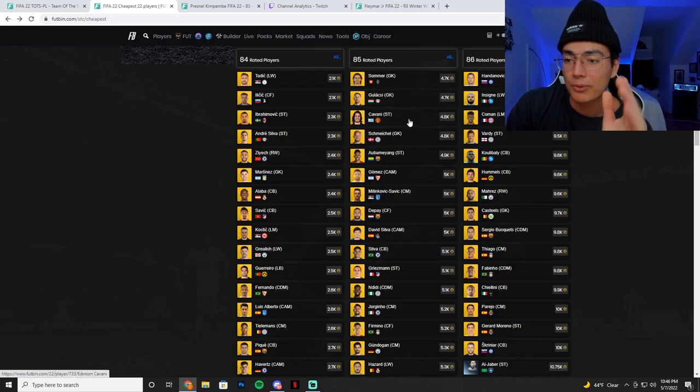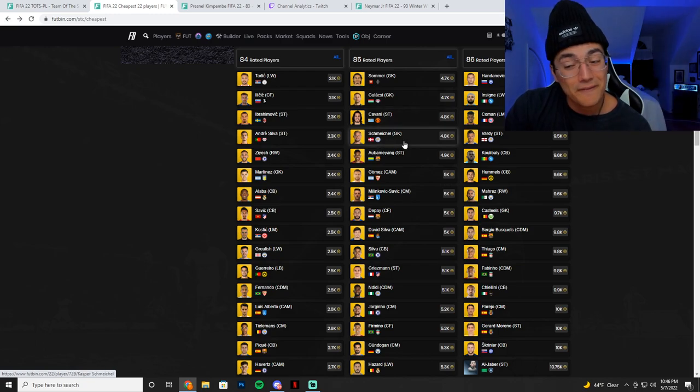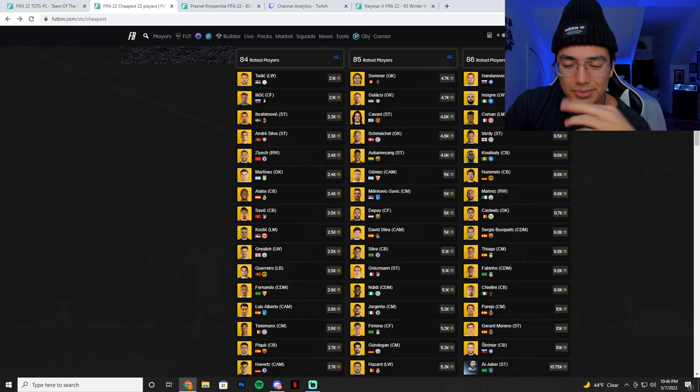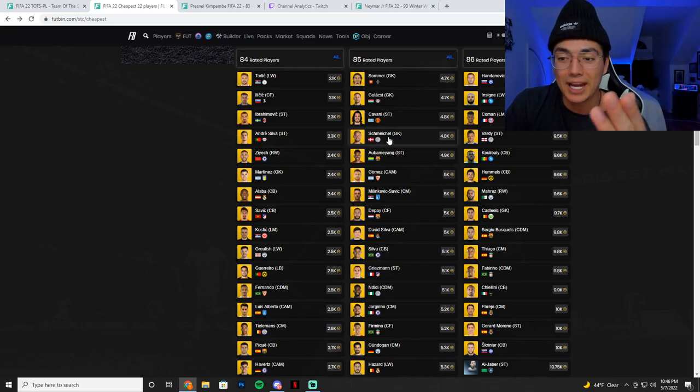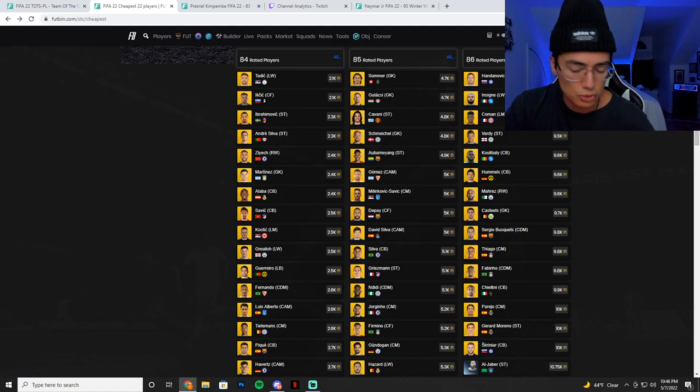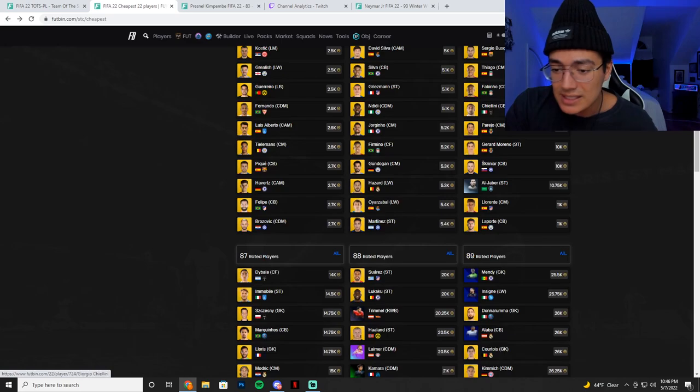I think 85s are a bit up in price now. Schmeichel — I'd say 4.5k; if you can pick them up for 4.5k that's a fairly safe price. They were down at 4k at one point — I think I have a screenshot in the VIP Discord of a Schmeichel at 4,000 coins, it was crazy. There was a lot of panic at one point and they got super cheap. But I'm not looking into the 86s; I don't even think I would look into the 87s.